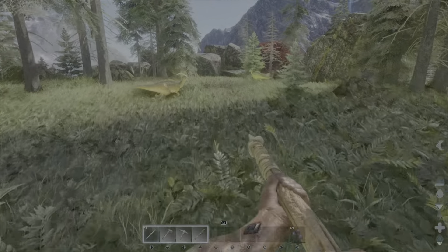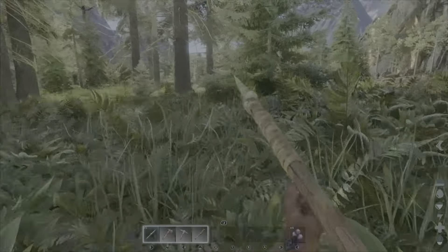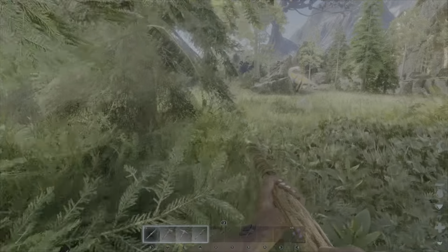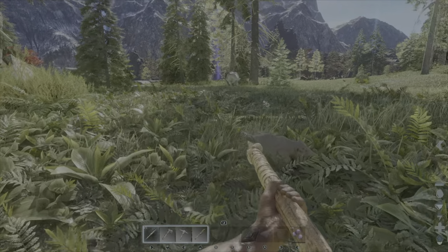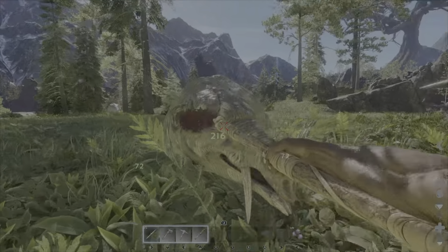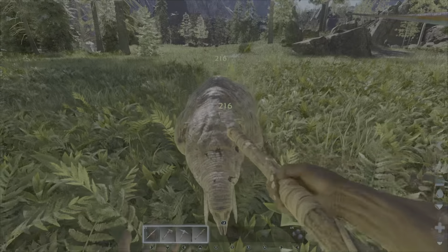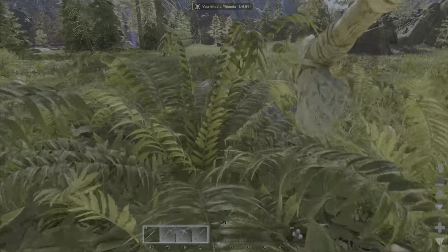So I'm going to see if I can find something a little easier to kill than that, like even a Parasaur — but they run away, so you can't really kill them. Really need to find some Dodos. Oh, baby Fiomia? Perfect. I will fight a Fiomia. Hopefully he doesn't murder me, that would really suck — that would be really embarrassing. Nope, he did not murder me.